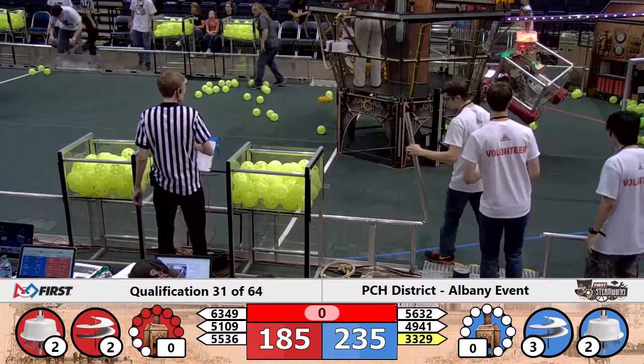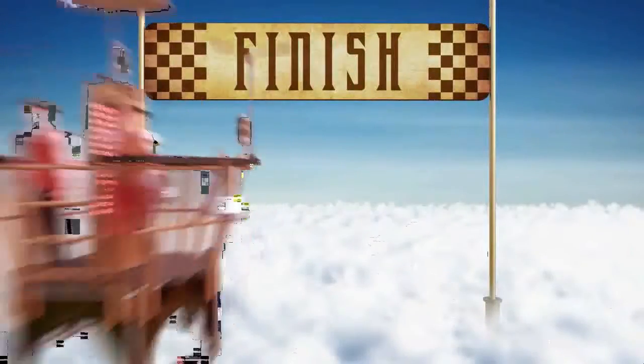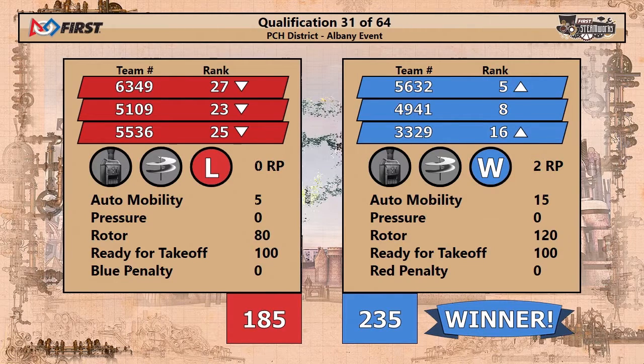We're ready to see what the final score is — let's take a look. Match number 31 now in the books as the blue alliance crosses the line: 235 to 185. One rotor made a big point difference right there, as well as auto mobility points. We'll see you next time.